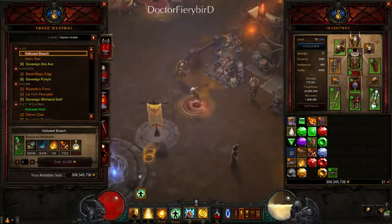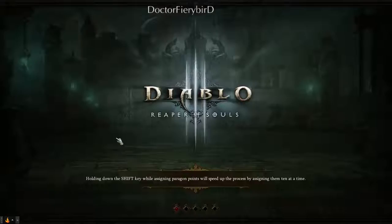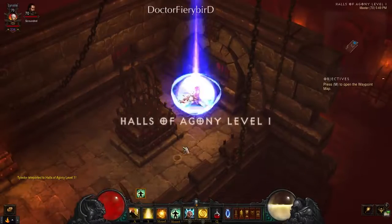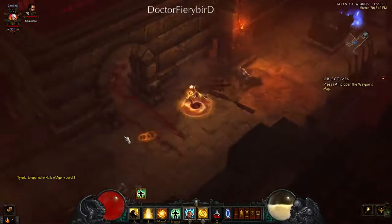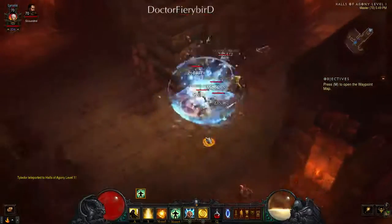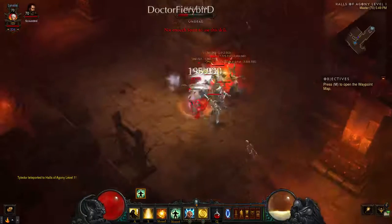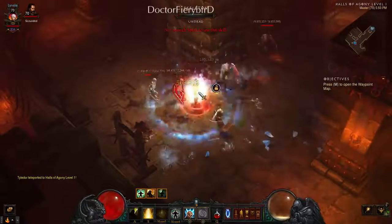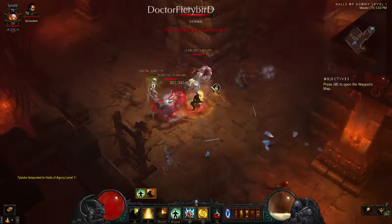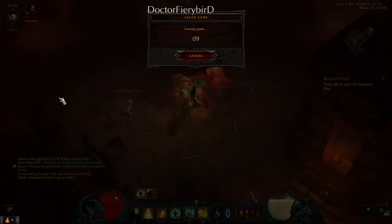Let's show how it works. I'm in Master difficulty and as you can see it's pretty much a permanent freeze — you're not going to be doing damage, just a lot of freezing. I take no damage because of blocking and dodging. Let's switch it to Torment 6 for a better display.